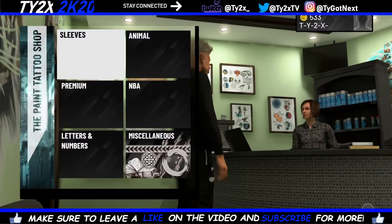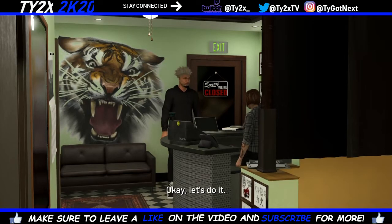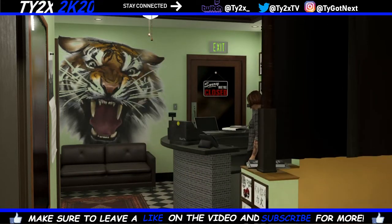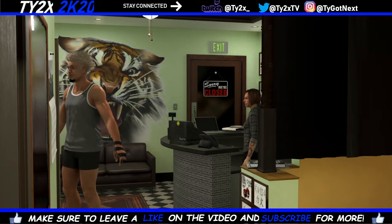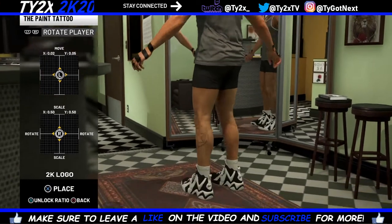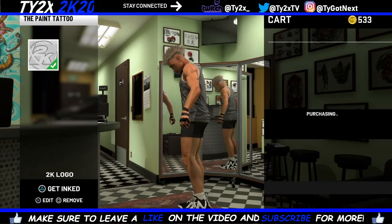Once you get back, you want to go back to the tattoo shop. Once you're in the tattoo shop, you're going to just get any tattoo. As you can see, I went here and picked this 2K tattoo because it's free. You can see the tattoo isn't on my hands right now, but when I go back and come back out, it's going to come back on my hands. It's only like one or two tattoos — probably one, to be honest. Basically, all you want to do is place that little 2K tattoo anywhere. I put it on my leg, minimize it super low, and put it under my shorts. All you want to do is click 'get inked,' purchase it, and you're done with the glitch.